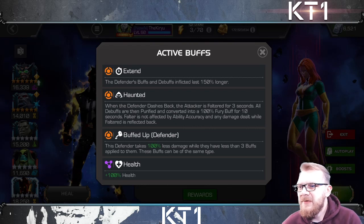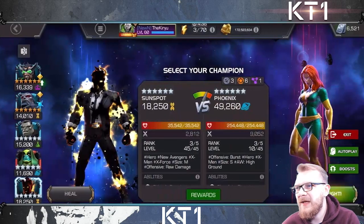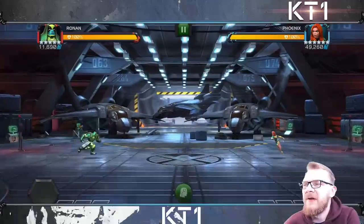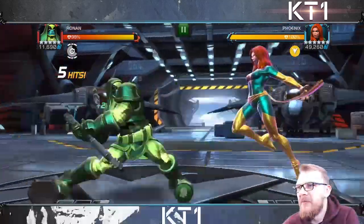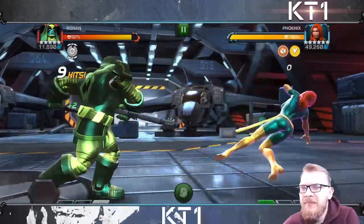Again, the key of this fight: when the defender dashes back, the attacker is faltered for three seconds — that's the one mechanic that matters. Before we get to an actual fight breakdown, if you really insist on cheesing this fight and don't have Hercules, Ronin is perfectly capable of doing it.